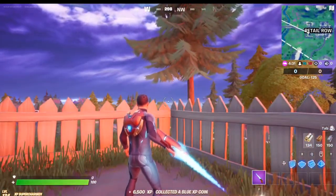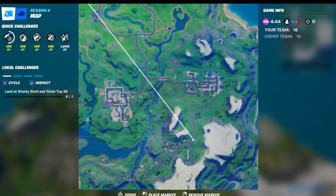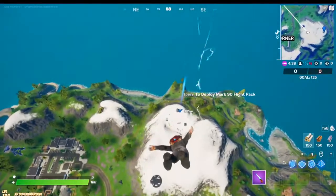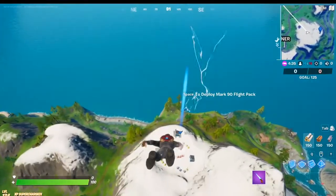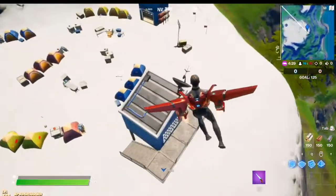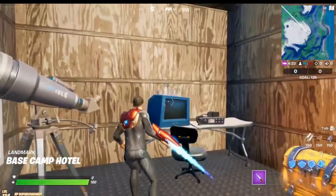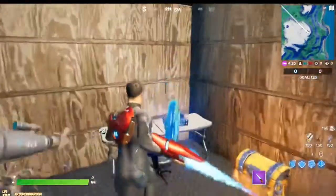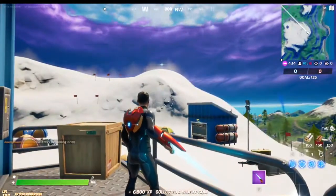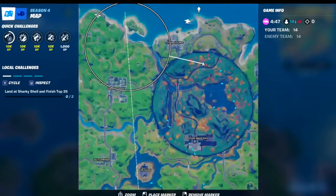For the second blue coin of Week Night, we're gonna want to go to this spot right here — catty corner at this little camp thingy over here. Just enter this spot and destroy this computer. There it is, okay, next coin.